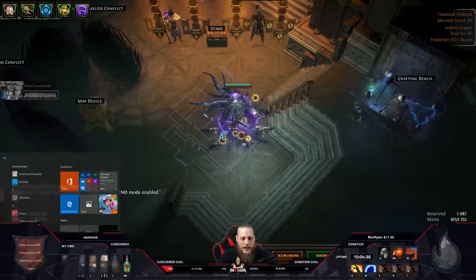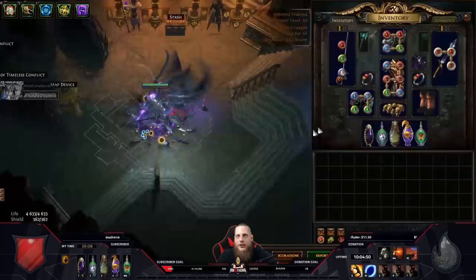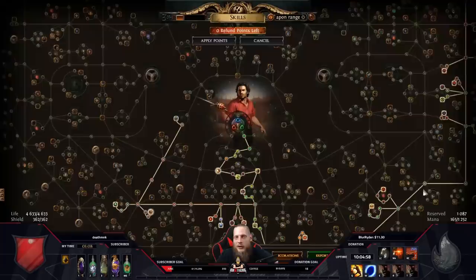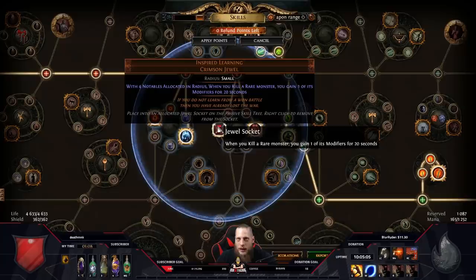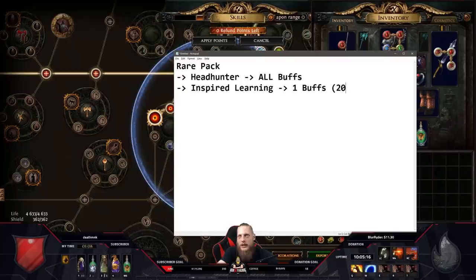What's the easiest way to explain this? Let's open Notepad. When you kill a rare pack, Headhunter steals all buffs - when you kill a rare monster you gain its modifiers for 20 seconds. What does Inspired Learning do? Inspired Learning is the small brother of Headhunter - it says when you kill a rare monster you gain one of its modifiers for 20 seconds. Headhunter: you gain all of the modifiers.